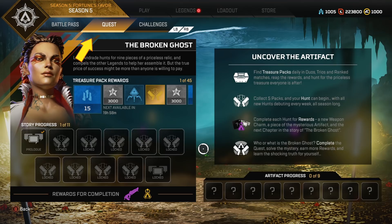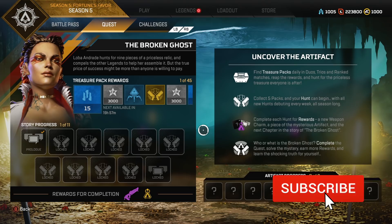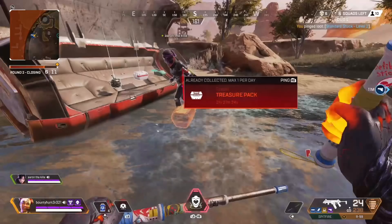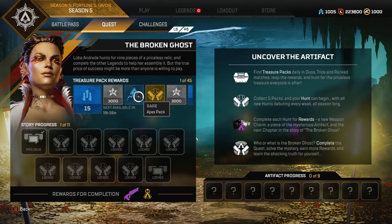The quest tab can be found to the right of the Battle Pass tab. Right underneath where it says the Broken Ghost, you can see that it says: Loba hunts for 9 pieces of a priceless relic and compels the other legends to help her assemble it, but the true price of success might be more than anyone is willing to pay. Underneath that we see what the treasure pack rewards are. You can get Crafting Metals, Challenge Points, Apex Packs, and you'll also unlock the first piece with the first one you get.